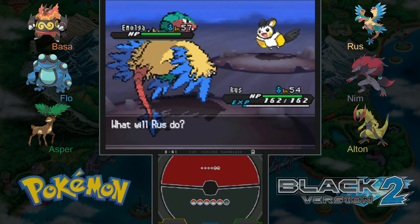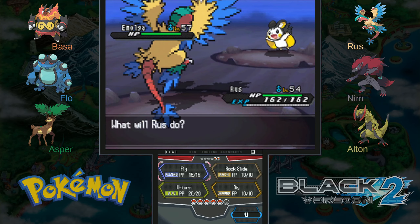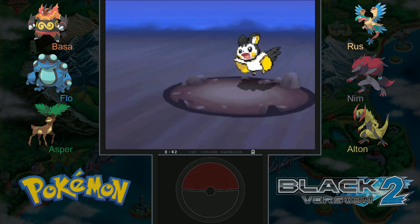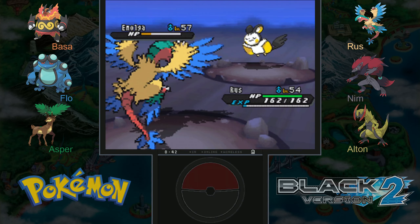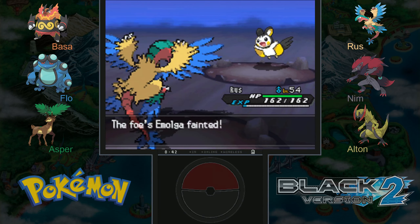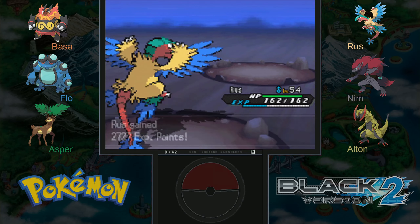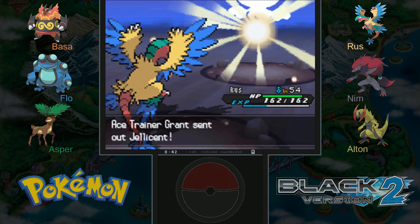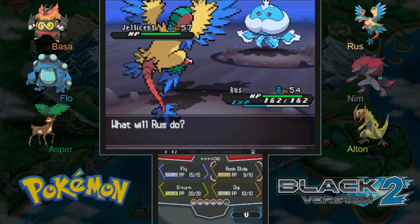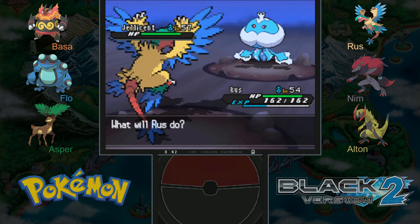We are faster, which is a little surprising — Emolga is pretty fast, but so is Archeops. Good job, Russ. And a Jellicent — another strong Pokemon. Water and Ghost type. Nothing super effective, so let's go with Fly.